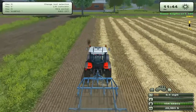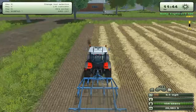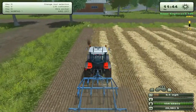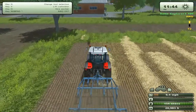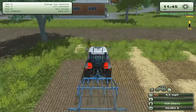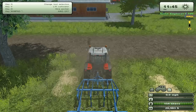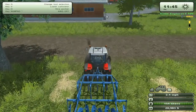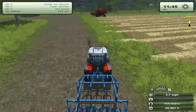Because this tractor just barely scrapes over the requirements, it's having a hard time with this — doing six and a half miles per hour. That's all right, we'll get the field done at that speed. So just to show you that this physics mod does actually do something.